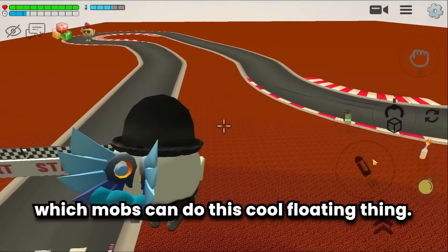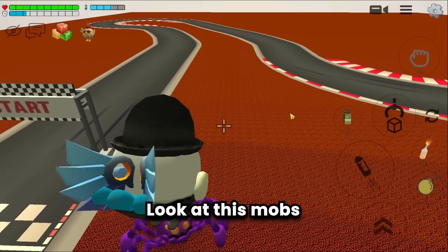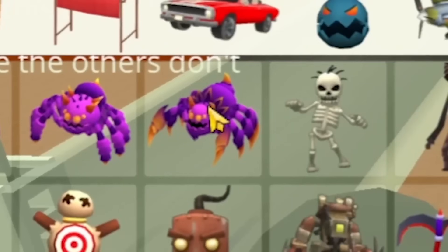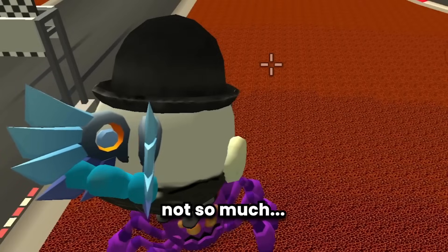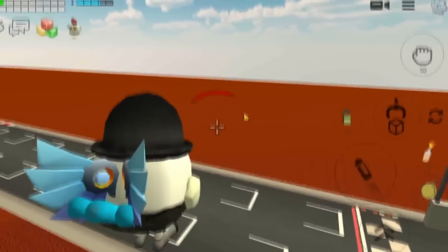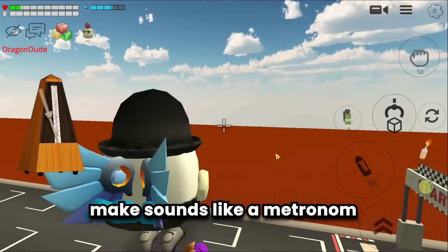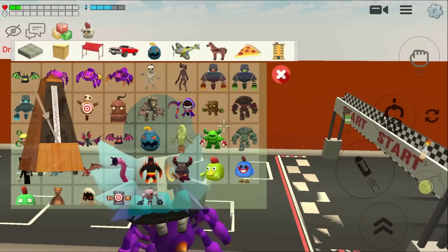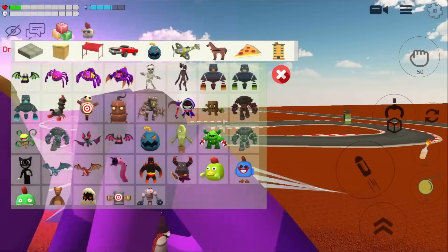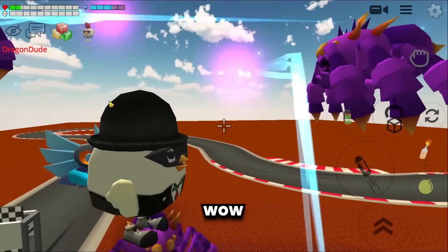Some mobs float while others don't. Look at these mobs — they float. And not only can they float, but the spider can also make sounds like a metronome. The sound is cool!